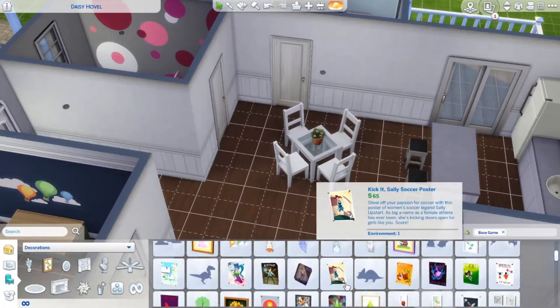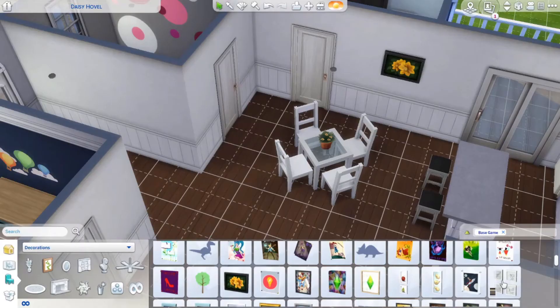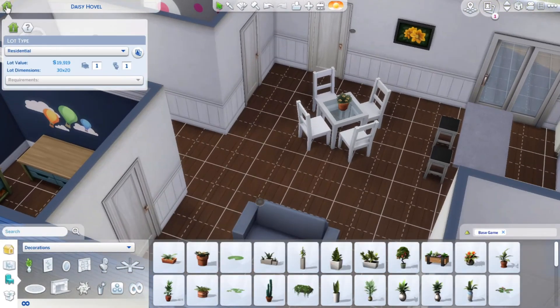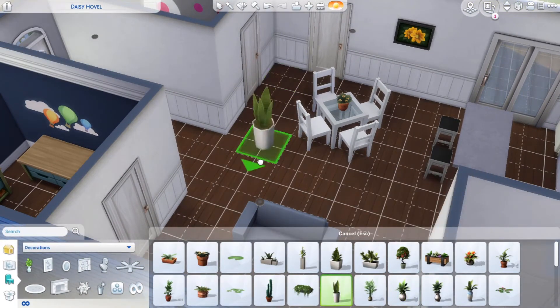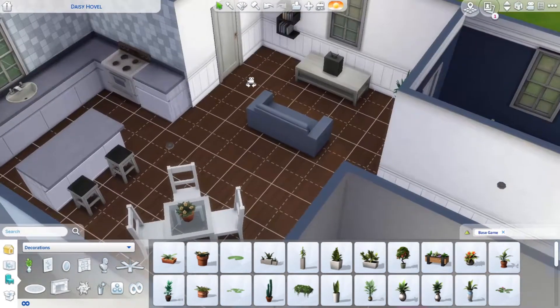On the back porch here, a couple plants and a couple rugs. But again we're on a budget — it's a starter, so I couldn't add that much. But I still think it looks pretty dang good. I'm impressed. I think it's good, and that's why I'm posting it — because I think it looks nice.